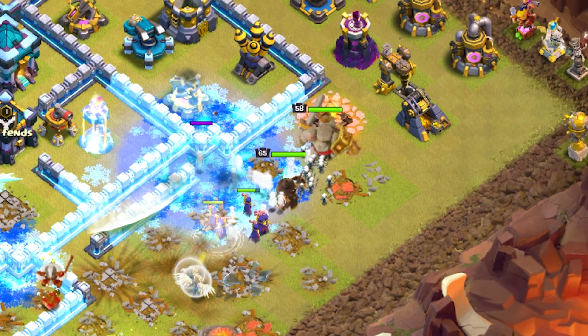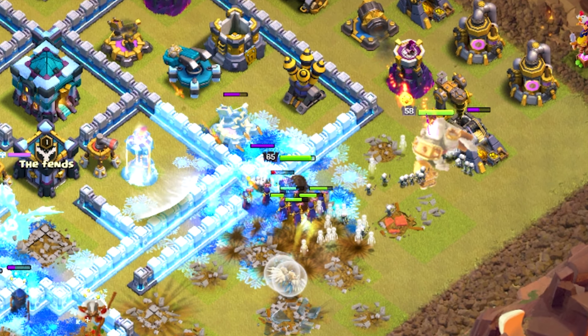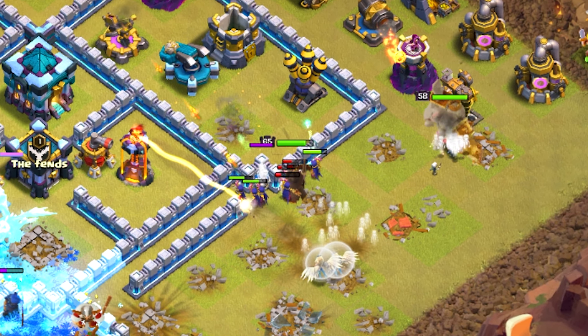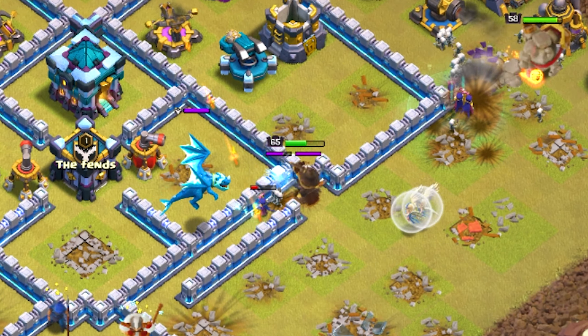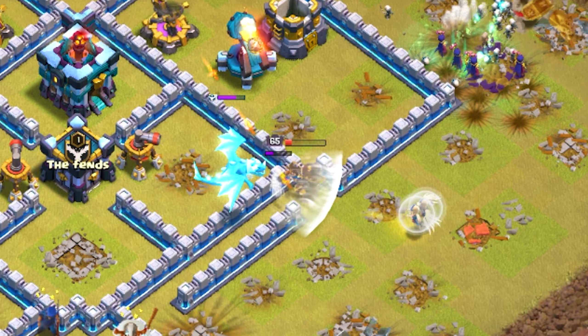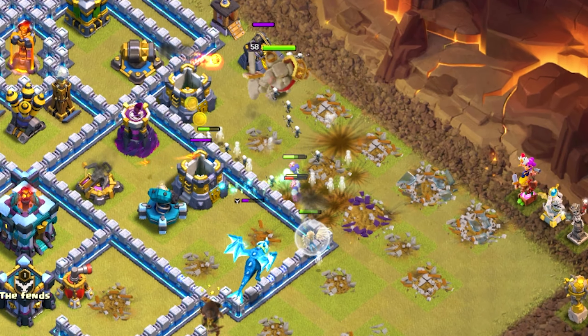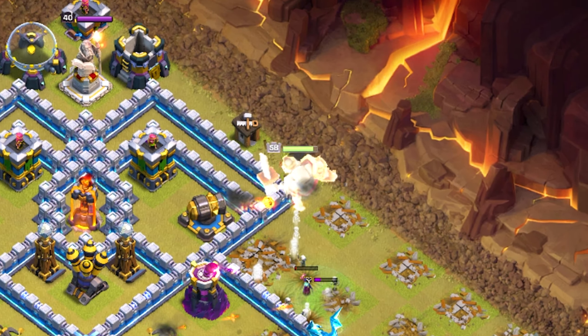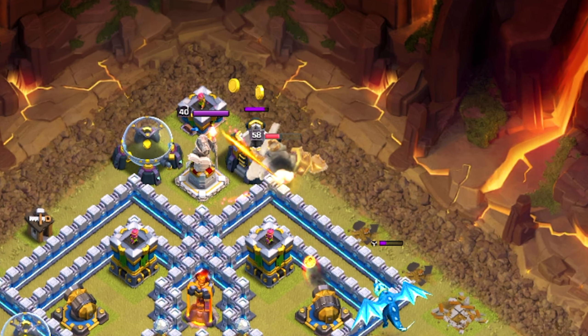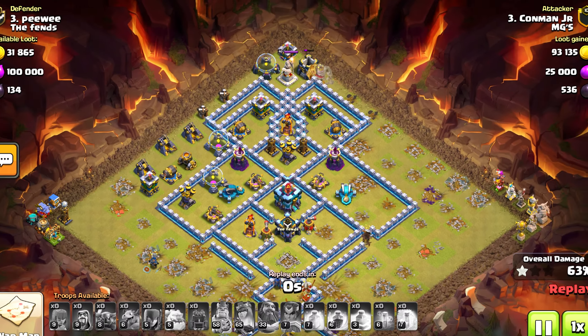At this point his whole army has gone outside the base - all these witches, one on the right side, two or three on the left side, ended up dying. The queen takes out the single one for him but then of course she's shooting a wall. The e-dragon is not done cooking, takes out the archer queen and then the scattershot takes out all those witches. The king went from the very bottom of the base to the very top.